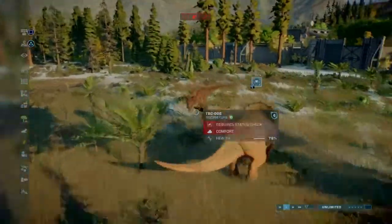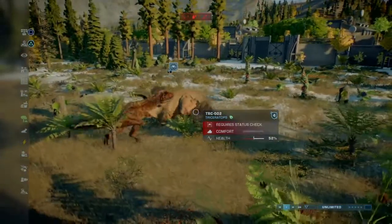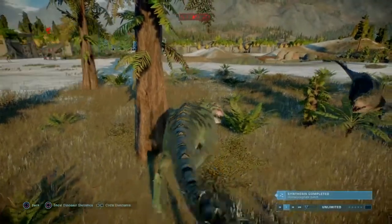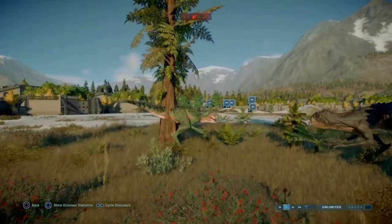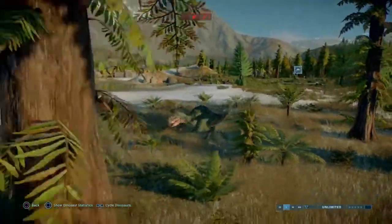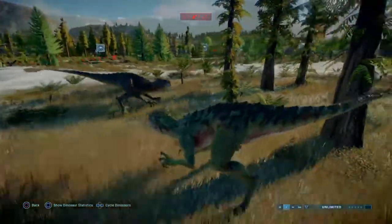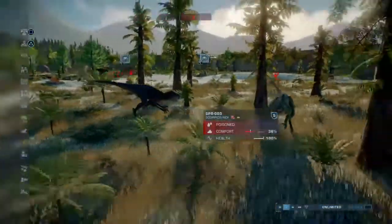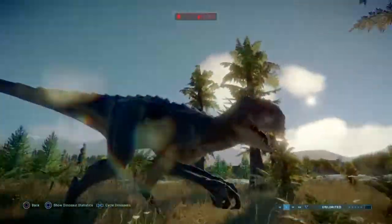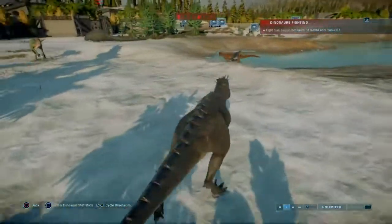How are Toro and the Struthiomimus getting along? Not very well - they need to improve their relationship. Scorpius Rex versus Scorpius Rex - how do these two tussle? Well, one phases through a tree. Oh, they kicked each other in the face and they're poisoning each other! Somehow the one that just got its ass beaten wins the fight - I don't know how logical that is.